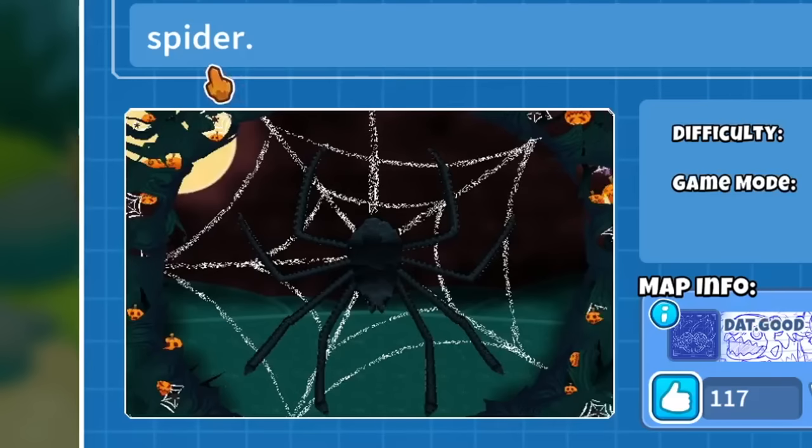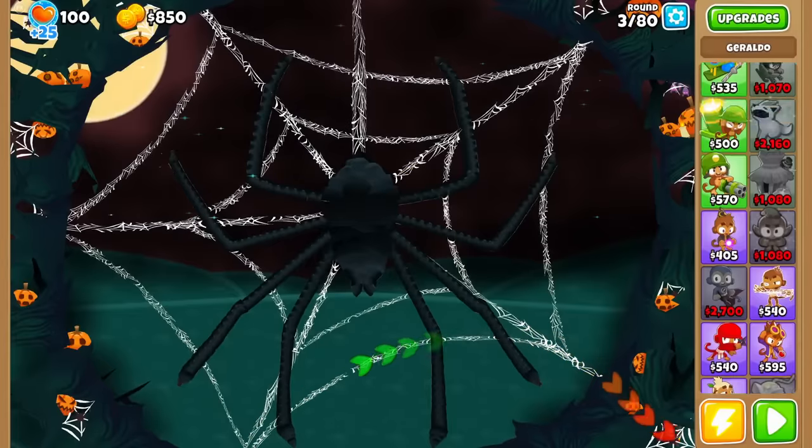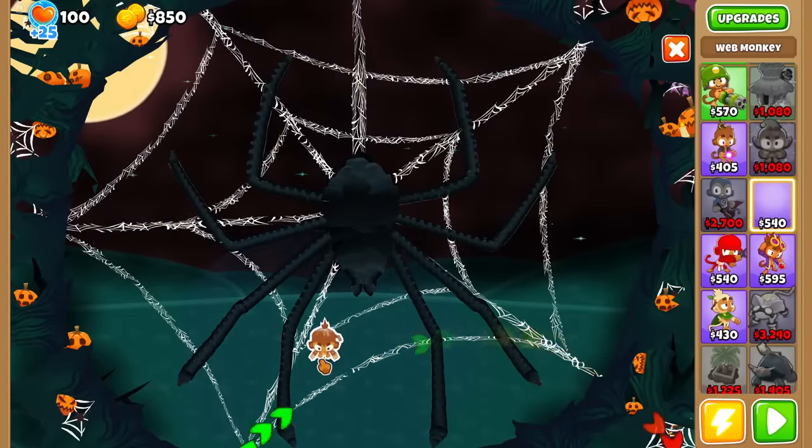The map we're playing on is a custom map called Spider. I think it only makes sense to pull out the map editor maps when they really, really fit the theme well. I know it's a bit out of season, but anyways, let's just start and place it down.